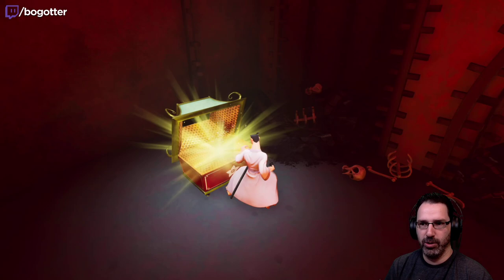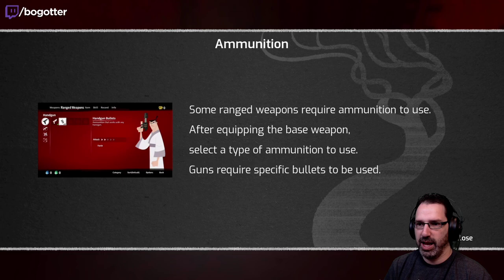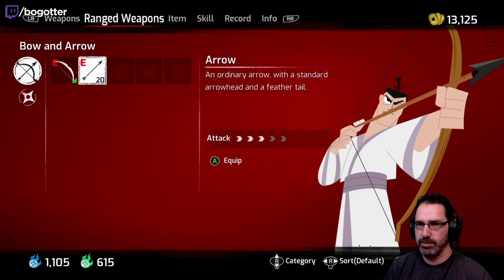I'm an idiot savant without the savant. Some rage weapons require ammo. Let's equip it. Oh wait, I wonder if I can get that thing now — remember that thing that's up in the air?